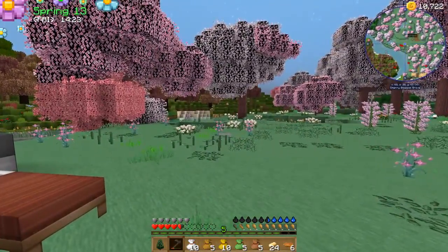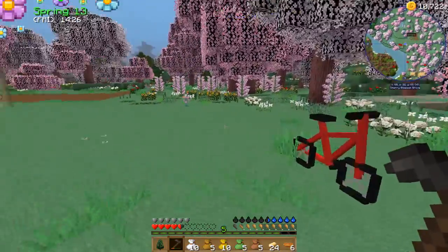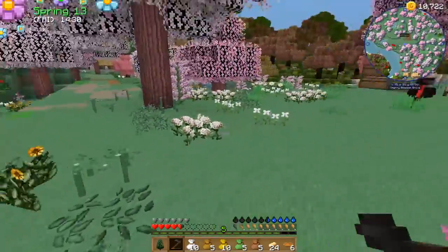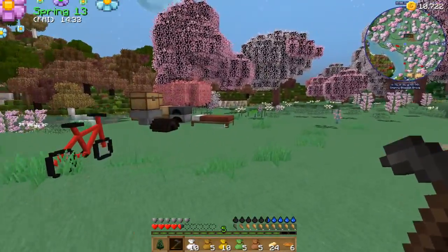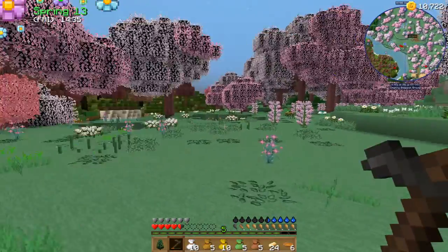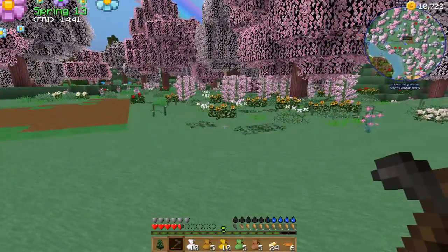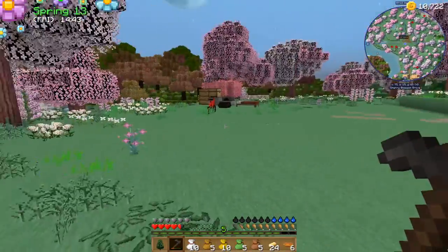Maybe have the house over here. No, no, no. The path will come down here, I'll have the house this side. Then I can have the barn and the chicken coop over here. I'm clearing back — as you can see, I've been clearing back here. So I think that's what I'm going to continue to do for now.